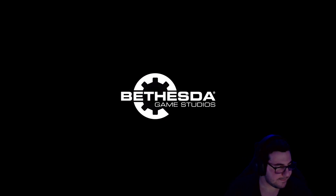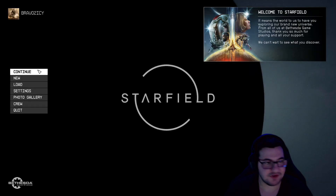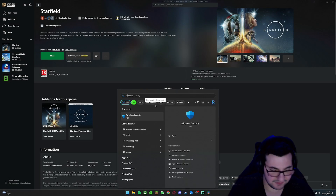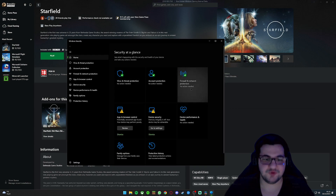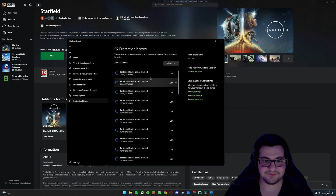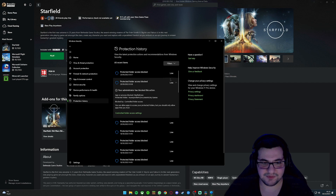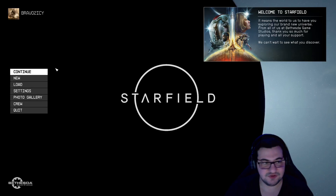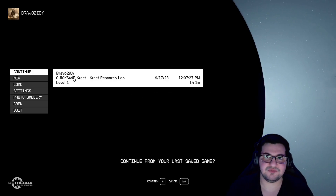So when you're here it crashes. All you have to do is go to Windows Security, go to Protection History, and the first thing that will pop up is something flagged. You'll have actions there — press on it and select 'Allow on device.'